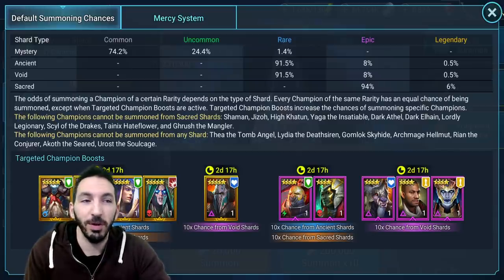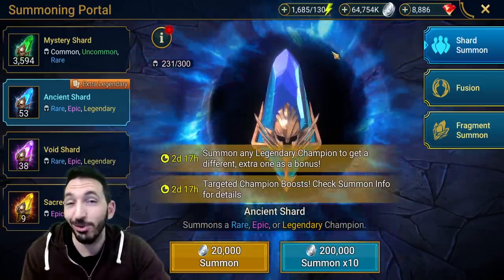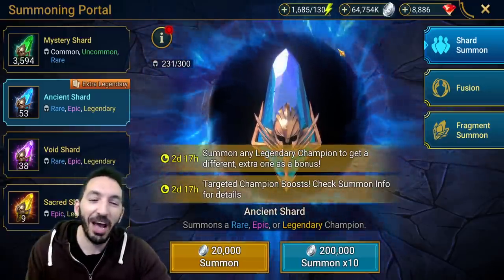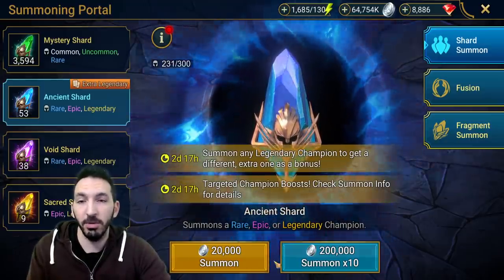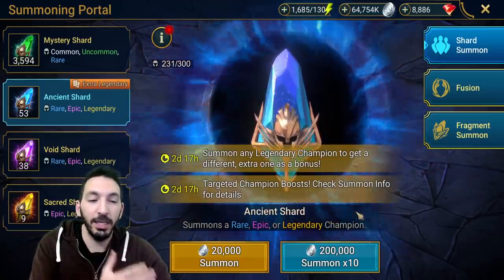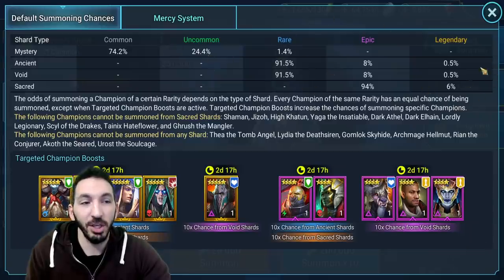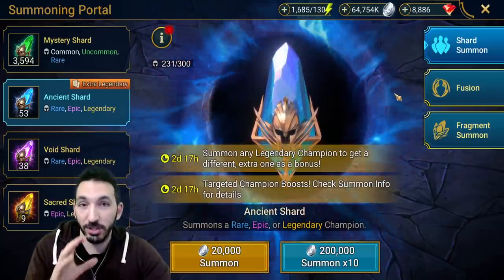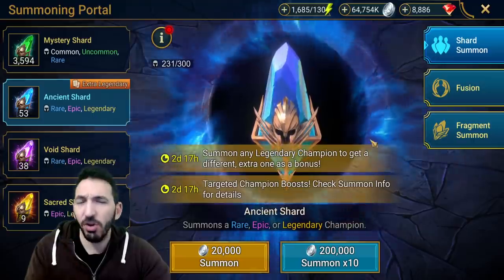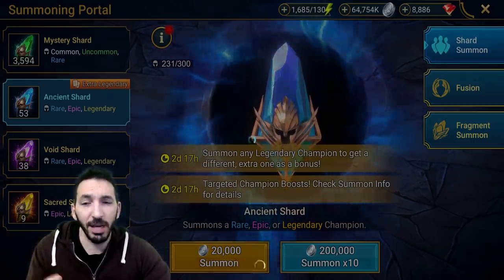I just want one for my collection of champions. Let's go test out this extra legendary — I already saw some screenshots, it looks amazing. It works both in the single summon and the 10x summon of shards, so don't worry about losing a champion. The chances are still 0.5%, nothing increased. I don't know how far I am in the Pity system, but I guess we'll see.